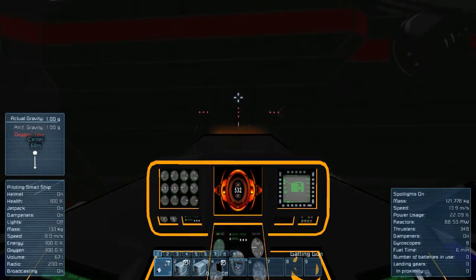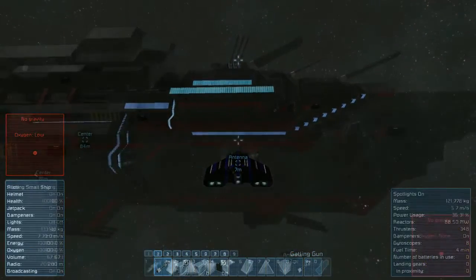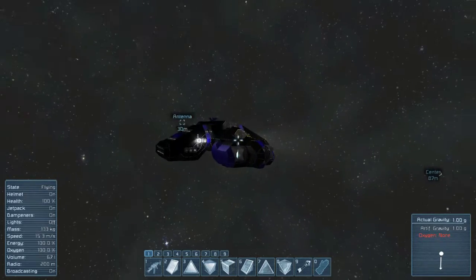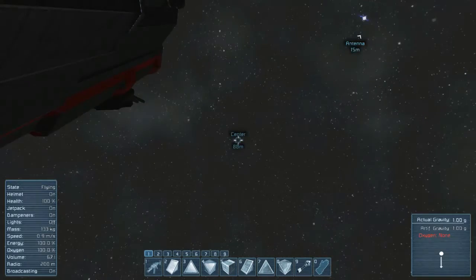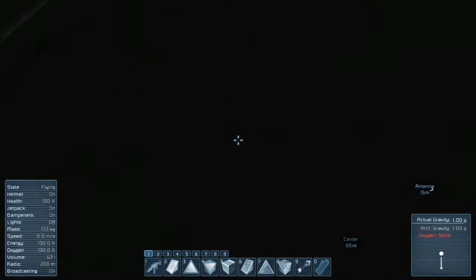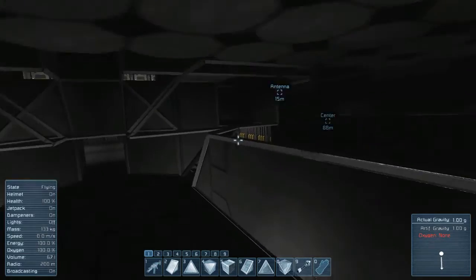I think I had indestructible blocks on — actually, they were already fine. I forgot that this ship actually has a mod in it that is very useful. Any of you getting into designing warships should probably get it.